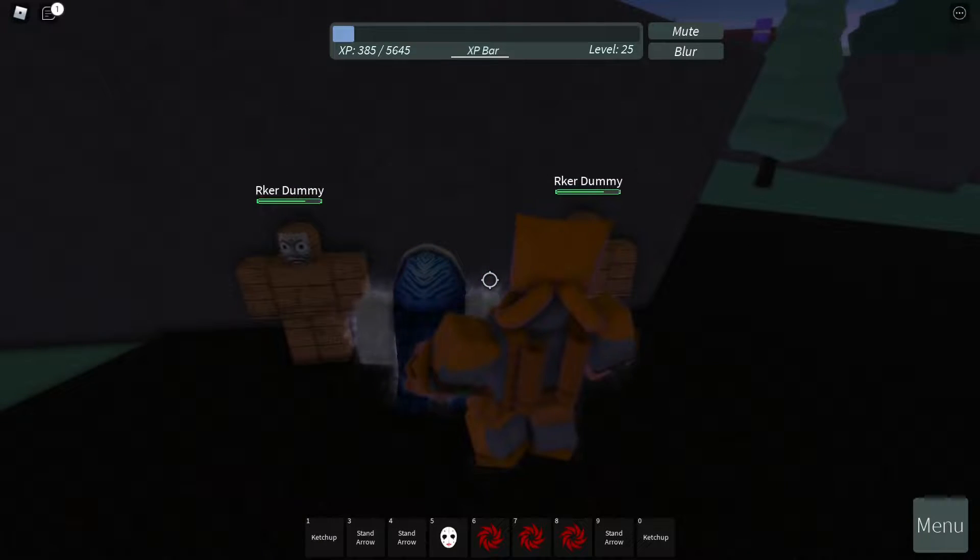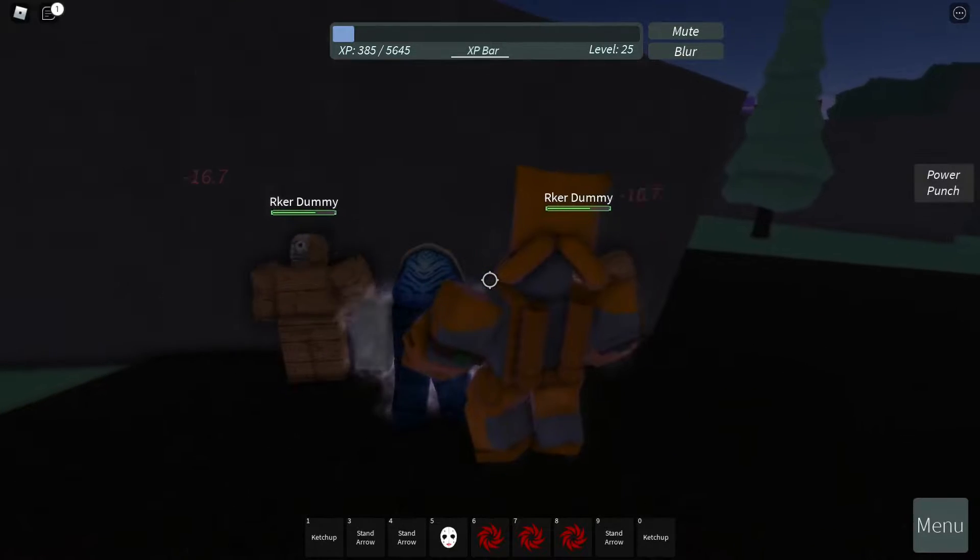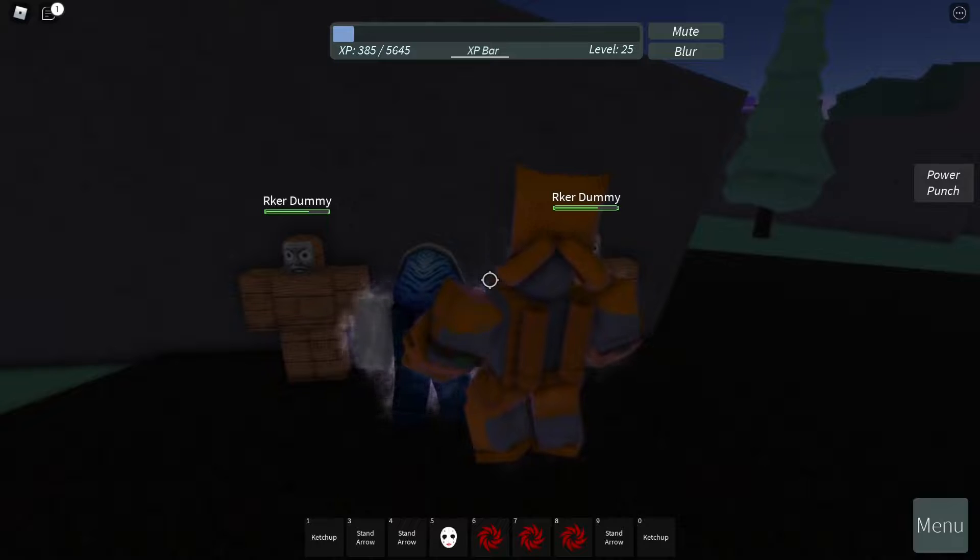ASK C deals 11 damage and 15 damage as the critical. Let's go with the power punch, which is the right mouse button — ASK C deals 16.7 damage, which should also deal knockback and stun.